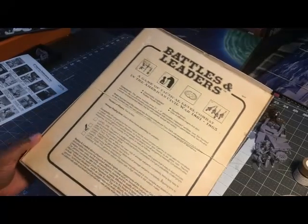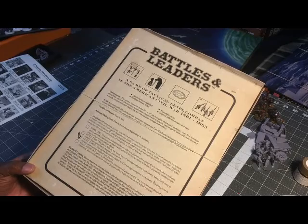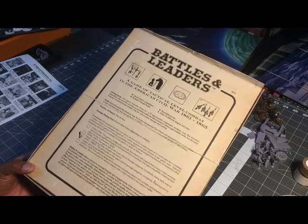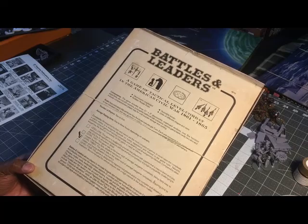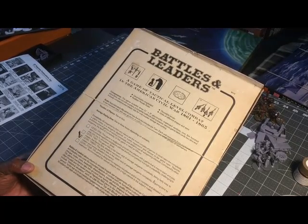The back of the box says the game allows players to recreate brigade-size engagements of the American Civil War with accurate rules covering formations, charges, melee, routes, leadership, sharpshooters, morale, and regiment quality. It accounts for over 20 different weapon types — from the standard rifle musket and 12-pound Napoleon field piece to the breech-loading Whitworth rifle. Very interesting — definitely adaptable to miniature gaming.